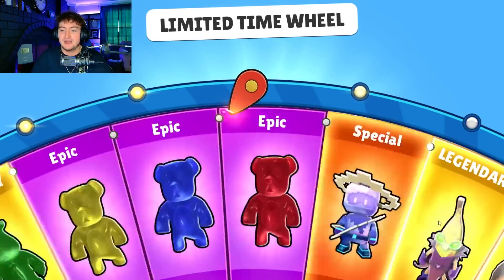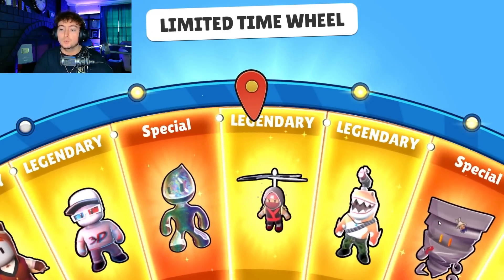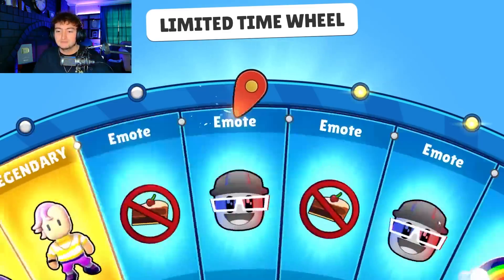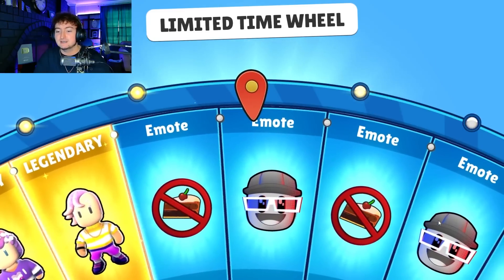The first thing we get is a Fireheart. Next up, we got a Special - the Helicopter Ninja. Very cool. Let me know down in the comments which is your favorite skin out of the new ones.